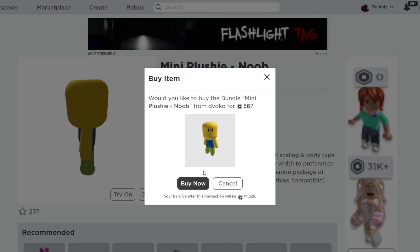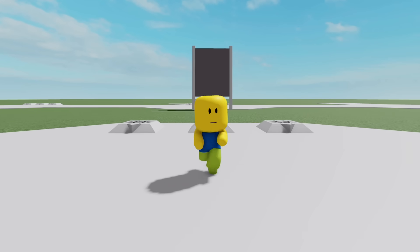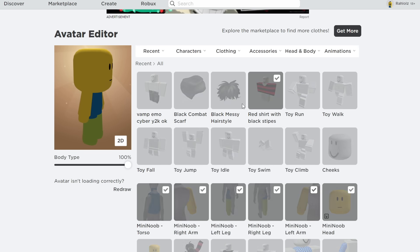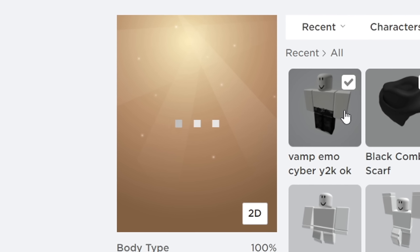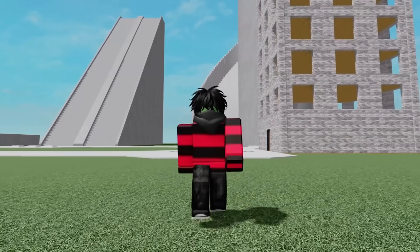First let's try out this cute little plushie — it does cost Robux, but not a lot. Here's another Robux code if you need it. This is how the bundle looks naked and I'm not really sure how to feel about it. Now let's see if I can put on my normal avatar clothes on it — classic clothes don't really work on bundles.